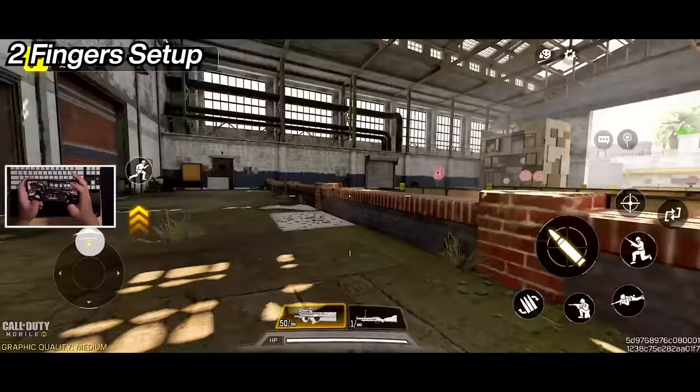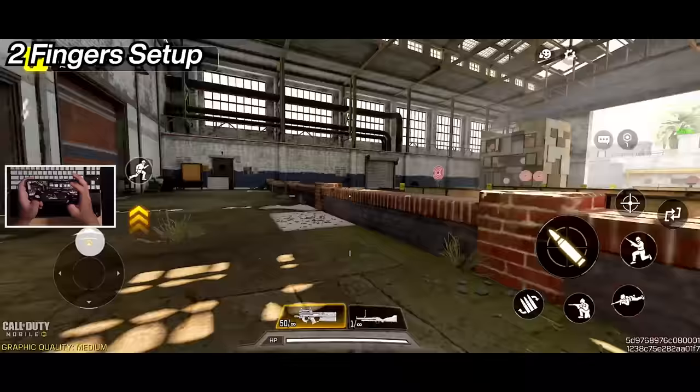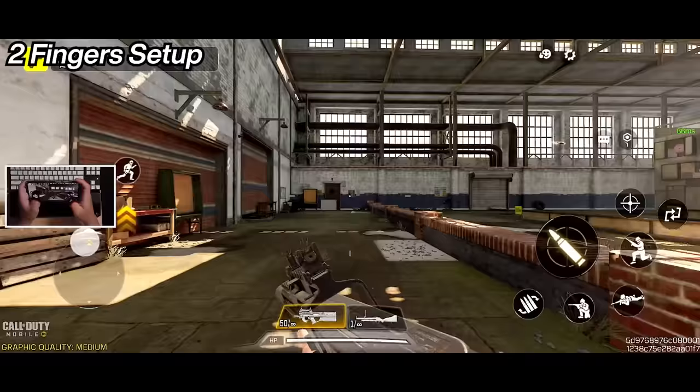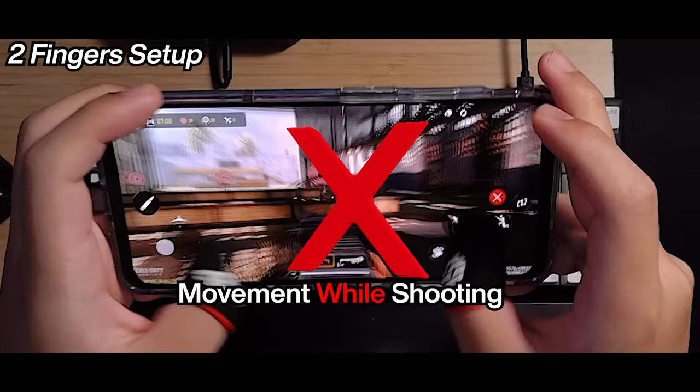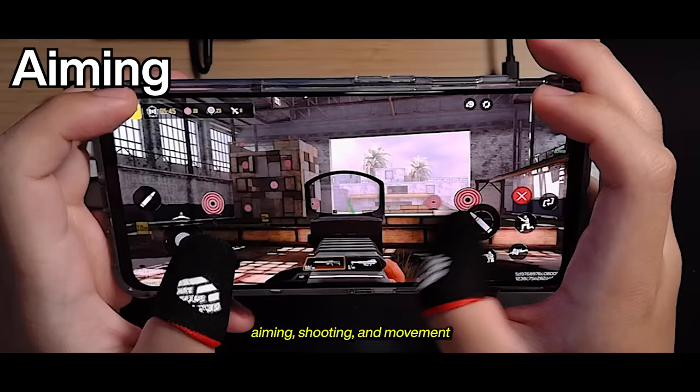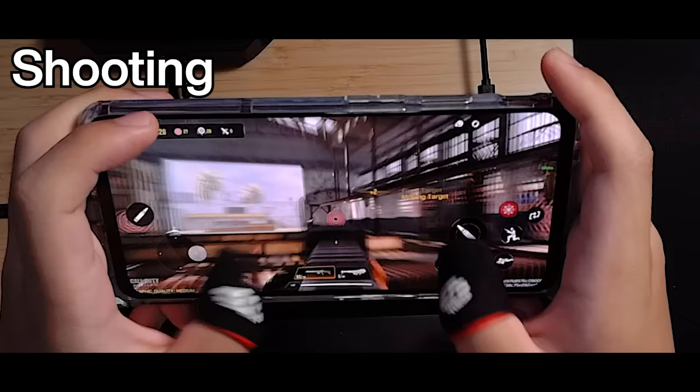This is what the modern two-finger setup looks like. Now, you might be able to do proper movement with a bit of finessing, but personally it's just limiting, especially when you're going against players who are using four fingers. You can do movement before shooting, but not while firing, because you use your right thumb for three things: aiming, shooting, and movement.